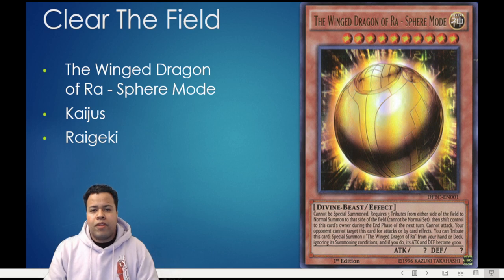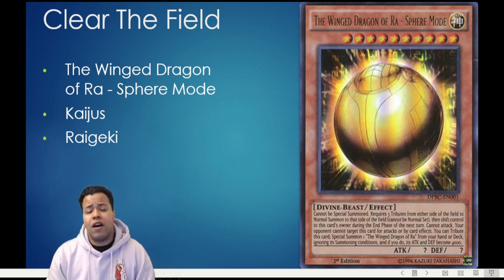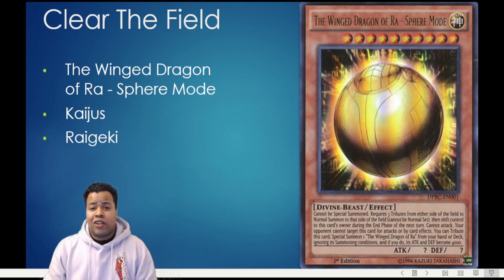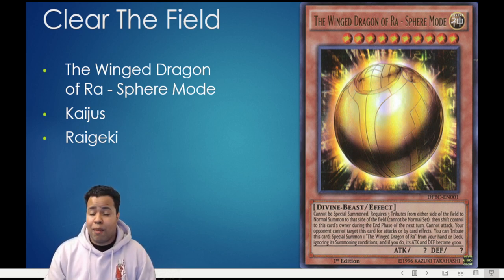You might be wondering why I didn't mention Lightning Storm, since it's a flexible board wipe. That would simply be because they're probably going to summon most of their monsters in defense position — Arise Heart and Shangri-Ira both have ridiculously high stats, so they can just wall up in defense and Lightning Storm would be sitting in your hand doing nothing. Also important to note: cards like Forbidden Droplet and Effect Veiler, and anything that requires sending cards to the graveyard as a cost, become absolutely unplayable due to Kash Tira Arise Heart, which causes any card that would go to the graveyard to get banished instead. Forbidden Droplet, one of the premier effect negation cards of the past two and a half years, just doesn't get to work anymore. If you have those cards in your deck, I would highly suggest looking at taking them out.